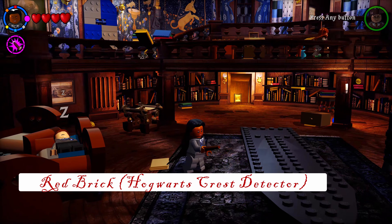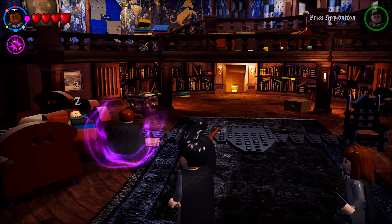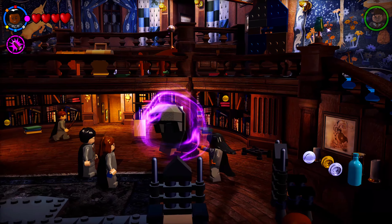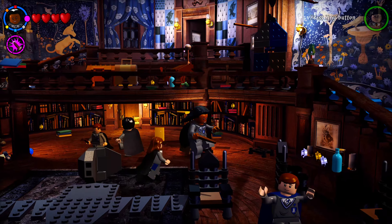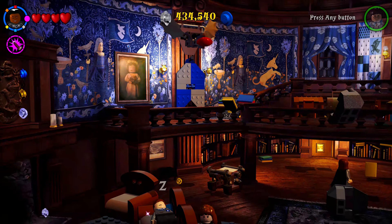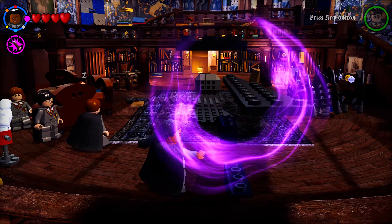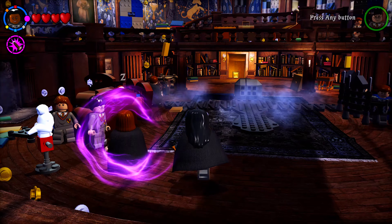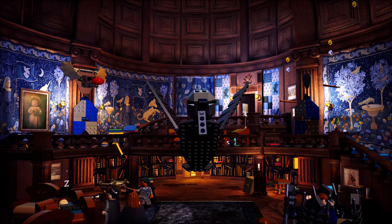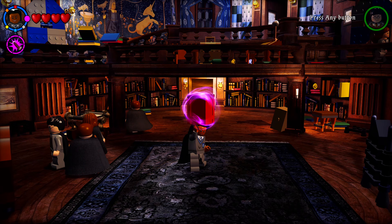Use Wingardium Leviosa on the middle table to form a bird-like structure missing a head and tail. Find four pieces around the room — one on the right, two by the fireplace, and the wings near the front. Place all pieces, then shoot the structure with a spell and it turns into a bird that flies away leaving the red brick. Take it to the owl to get the Hogwarts crest.